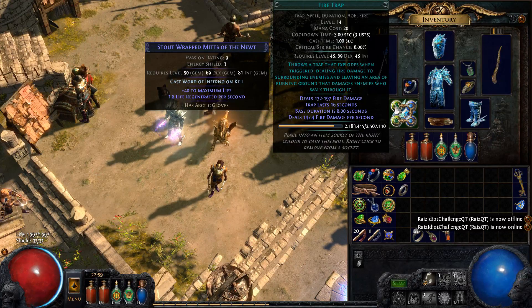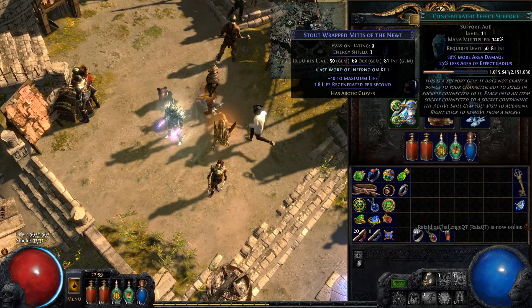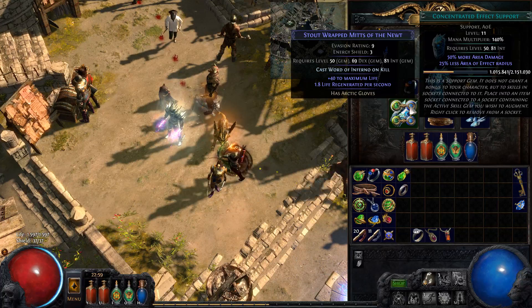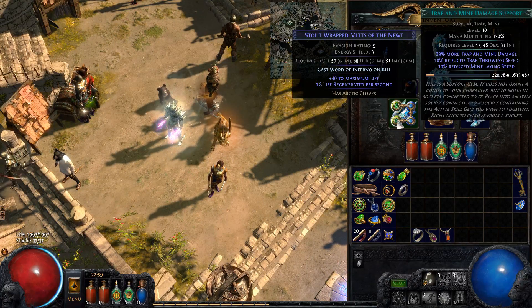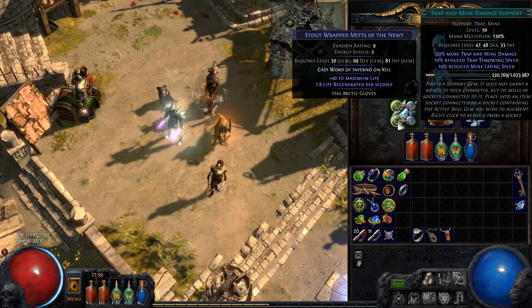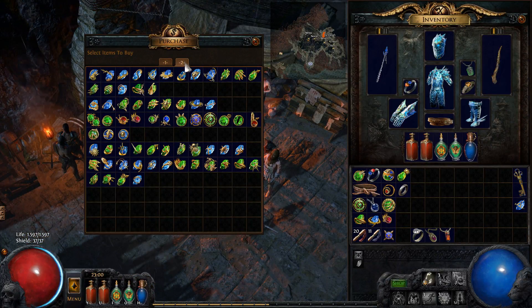For this example I want to show Fire Trap. Fire Trap here is linked with 3 other gems. You have to remember that the item itself has to be linked for you to be able to use the support gems with the active gem. So in this case I have linked it with Concentrated Effect, which decreases the area of effect but gives more damage. I also have added Controlled Destruction, which adds more spell damage but less critical chance. And then I added Trap and Mine Damage Support, which increases the trap damage but reduces the trap throwing speed.